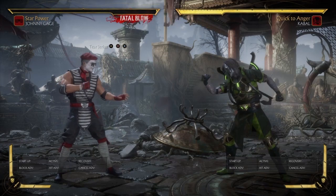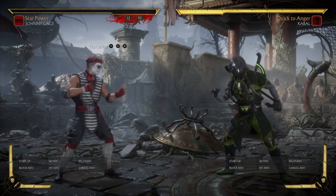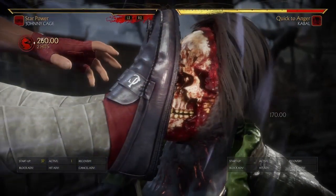I've been doing some more experimenting with Johnny Cage and I found out that he can actually get his crushing blow to come out — or at least the last hit of his string to come out to where he gets the crushing blow. And what I'm talking about is this one right here.